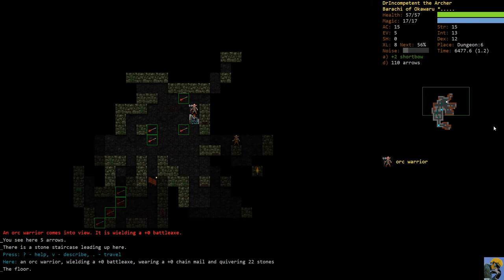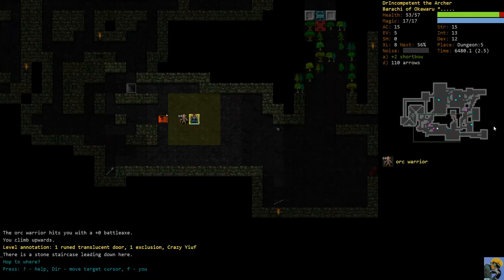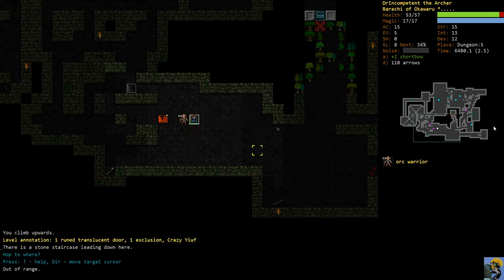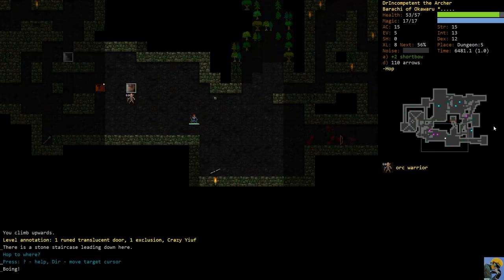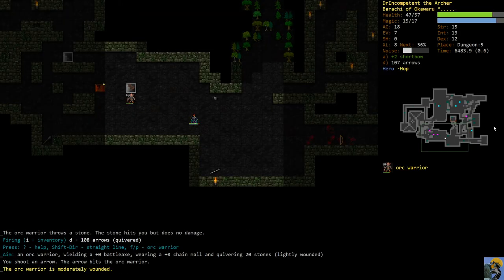I stepped off the stairs and immediately saw two orcs - one is an orc warrior with a battleaxe wearing chainmail. This is a difficult enemy. I'm going to stair-dance this guy up the steps. He hit us for four; his battleaxe can do a lot of damage and he's strong. But we're now wearing plate mail so we can handle this much better than when we were in ring mail. I'm going to jump away and use Heroism immediately, then start firing.